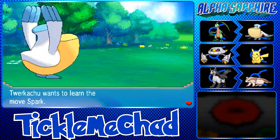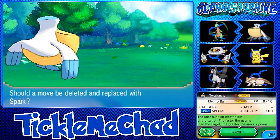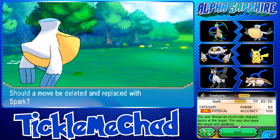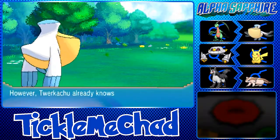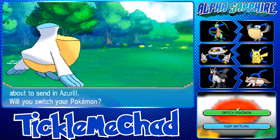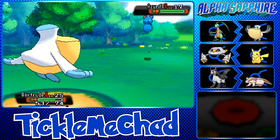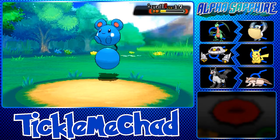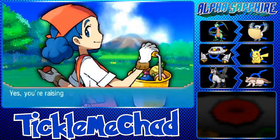Twerkichu grew to level 26 and wants to learn Spark — but Electro Ball is better since Pikachu is fairly fast, even with a minus Speed nature. We do have a minus Speed nature, which kind of sucks, but we'll get better Electric moves later. Her last Pokemon is an Azurill and it's going to die to Echoed Voice after we've used it so many times. Let's switch Gertrude back out.